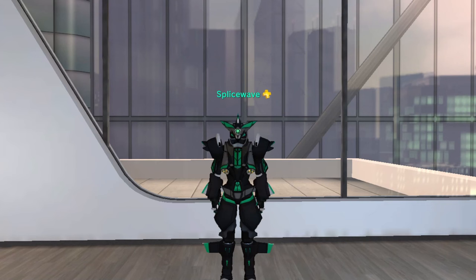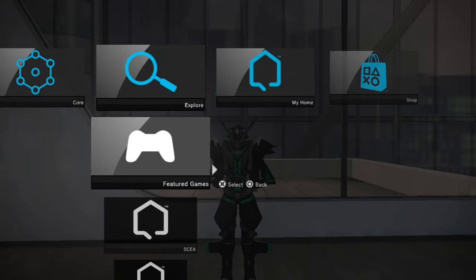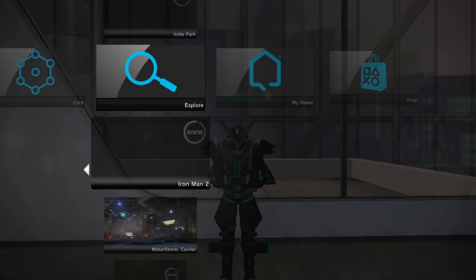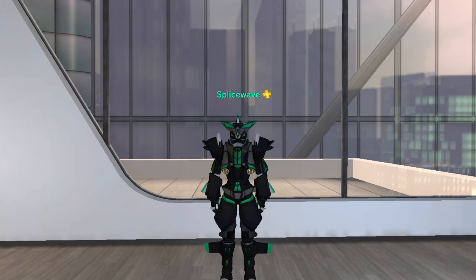If you are wondering where you can find this space, it can be found in the featured games section of the navigator. So we go to here — Featured Games — and we scroll down and we'll find it roughly here. Anyways, let's move on to another new space.